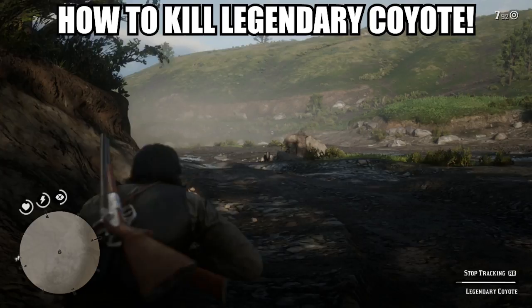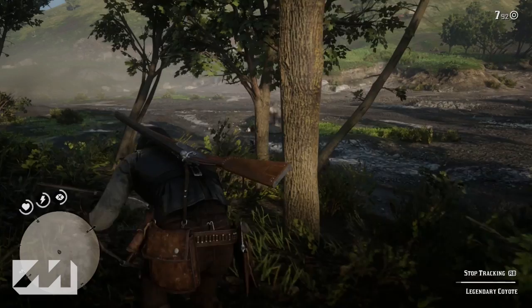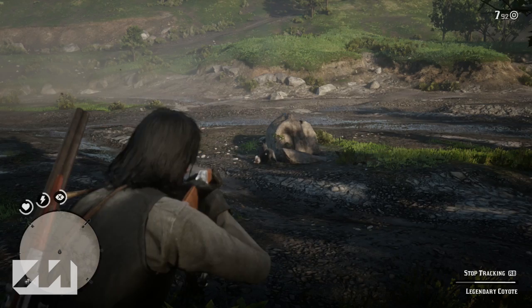Yo, what's going on ladies and gents, my name is Arbuckle, welcome back to another video. Today we're once again back on Red Dead Redemption 2 and I wanted to share with you guys how to find and how to kill the legendary coyote. This guy is fairly easy to find, fairly easy to kill, and he's not much of a hassle — you guys should be able to knock out this legendary animal pretty quickly if you follow these steps in the correct order.